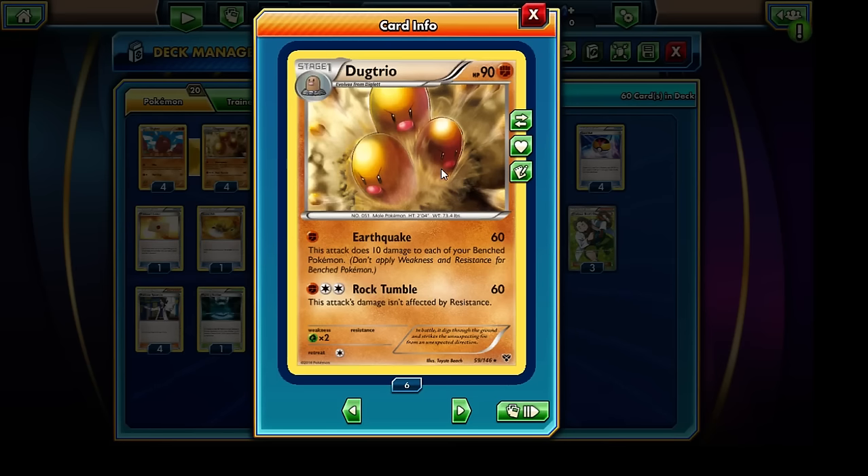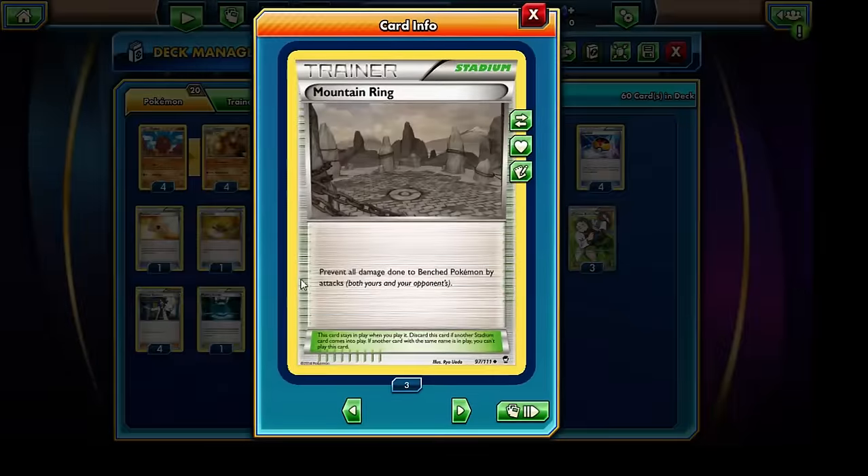Earthquake, while it hits for 60 damage to our opponent's active Pokemon, it also inflicts 10 damage to each of our own benched Pokemon. Unfortunately, in the standard format, we no longer have Mr. Mime, which is a real shame, because had we Mr. Mime, we could use Earthquake in combination with the Fighting Stadium. In our case, we're going to have to run the Mountain Ring Stadium card to prevent all damage done to bench Pokemon by our own Dugtrio's attacks.